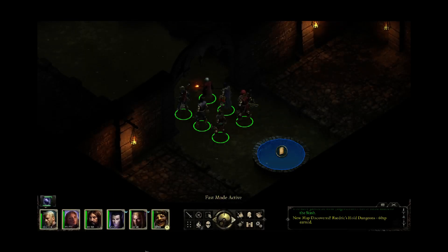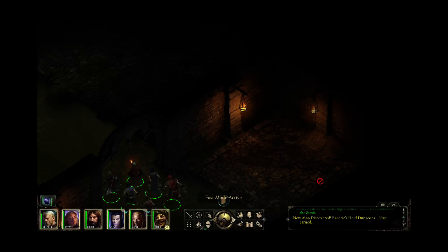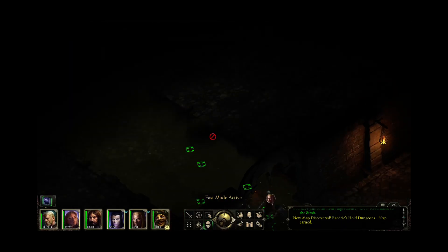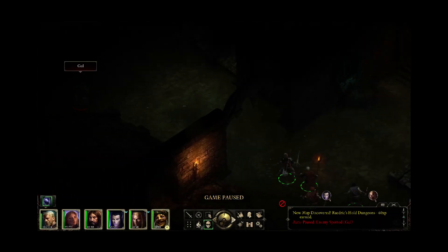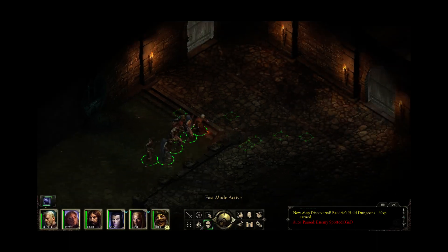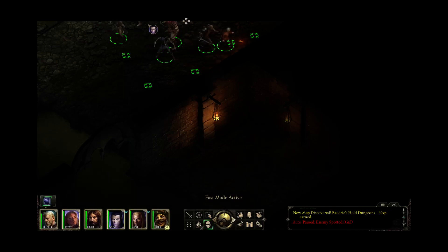My wizard and my Rogue now have an accuracy penalty and a health penalty, but I'm just going to deal with it. I could use some camping supplies, but there will be a place here where we can rest for free. It's a nice little touch to make athletics matter. So we're in the sewers — this place is crawling with undead. This is the part of the game that will teach you to always be in scouting mode, because there are tons of traps in here.